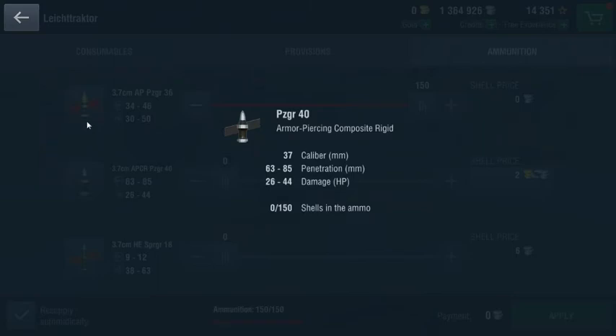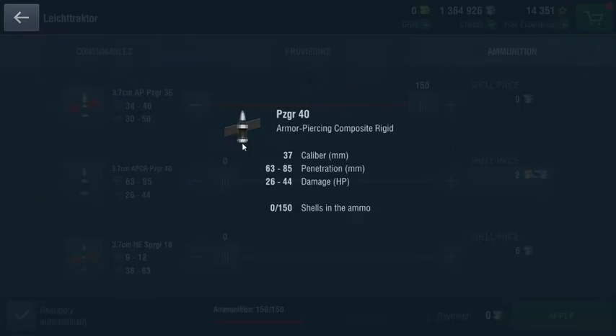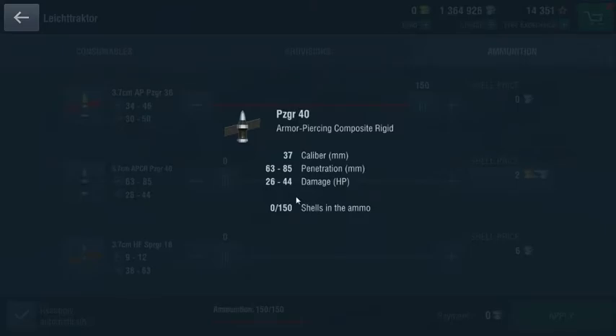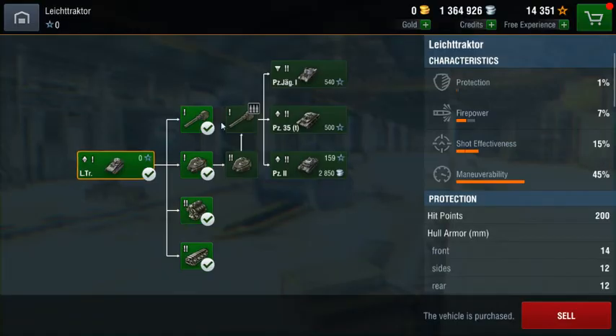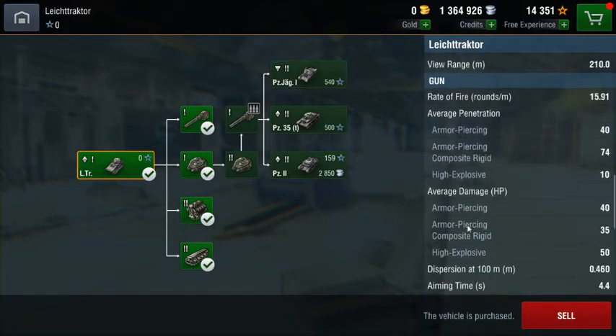The next shell type is APCR, or armor piercing composite rigid. These shells are differentiated by the black indicator and the black icon when you're loading ammunition. These have higher penetration than standard armor piercing rounds, but most of the time when it's a premium ammunition round — there are some exceptions — it will do less damage, as can be seen here.